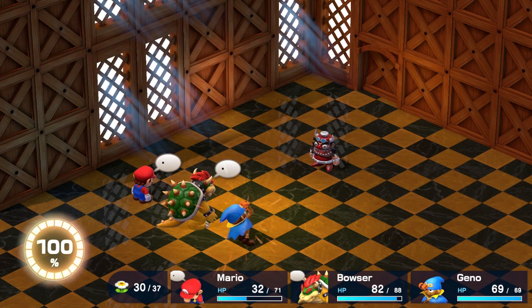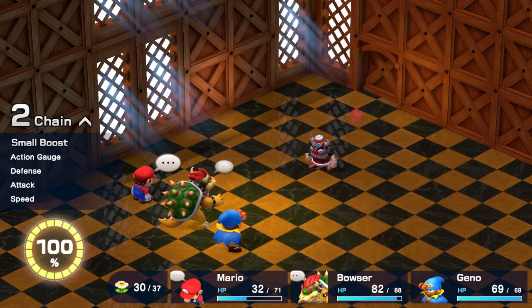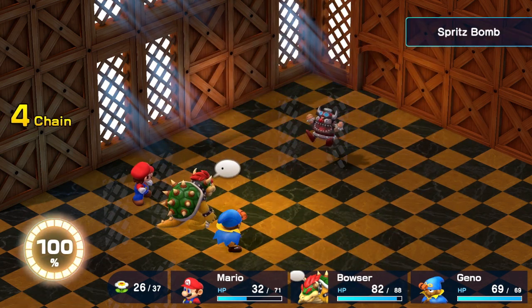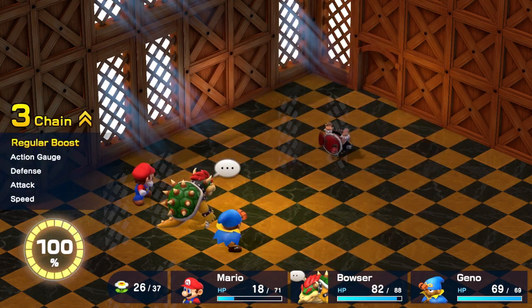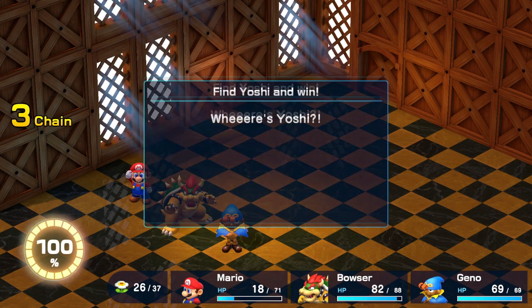He does do good damage — you saw him knock out Mallow — but since we have multiple party members and can just switch to them, like Geno here, it's not too big a deal. The damage we can put out is quite high. I highly recommend using Geno Boost — getting that attack and defense up is really good. Mario can do 215 damage with Geno Boost, and since the dude only has 800 HP, if Mario attacks four times, that's the fight. Hopefully you found this useful — let me know in the comments down below, and I'll catch you guys next time. Peace!